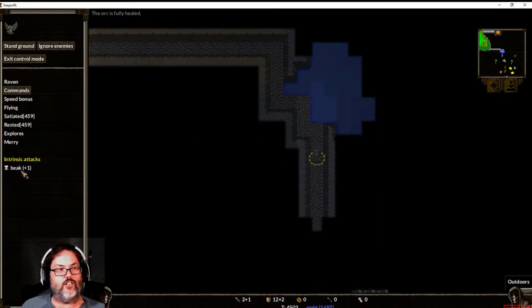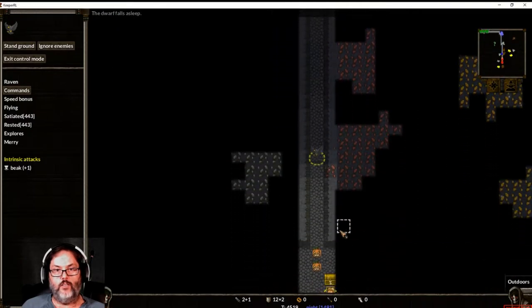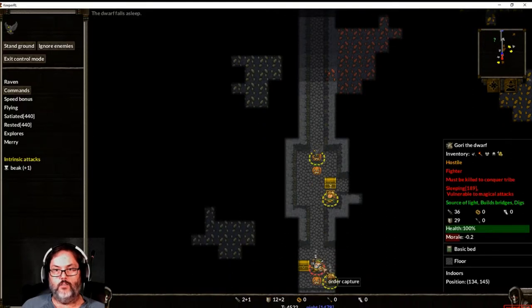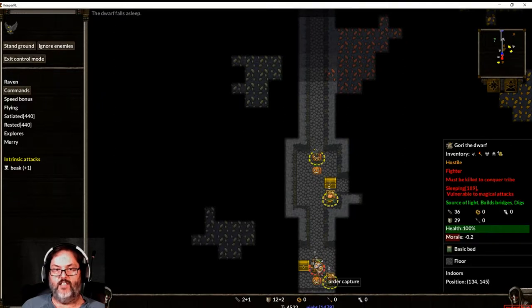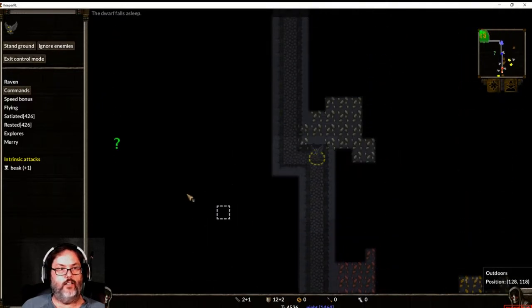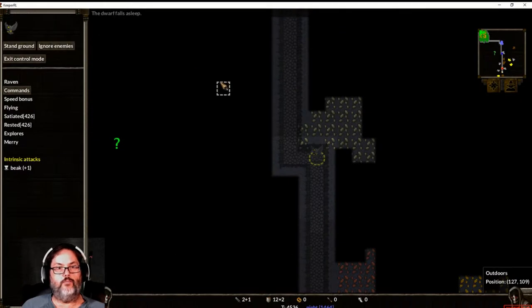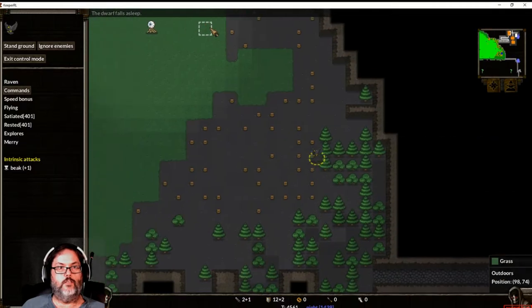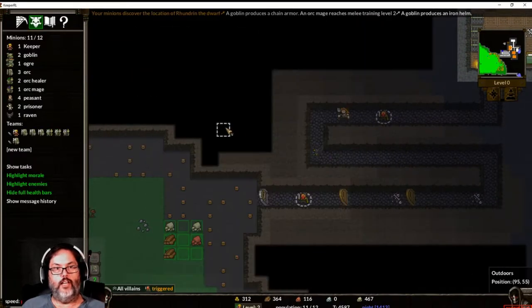It says he does not trigger attacks, which would be good. You can see there are dwarves in here, and his attack is 36 with a 29 defense. All right, so we're going to exit control mode and let him come back to base. Actually, I'm going to go ahead and get him out of here. We'll exit control and let him do what he wants to do.